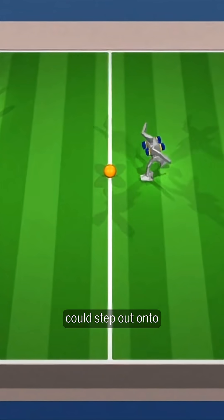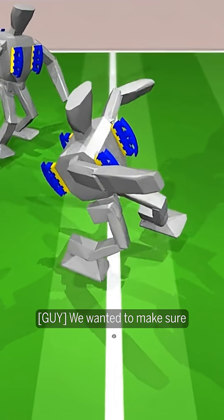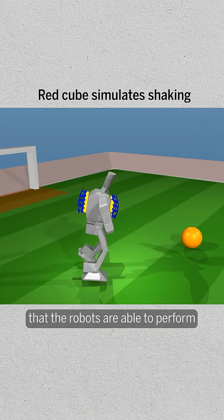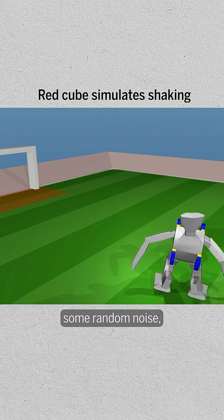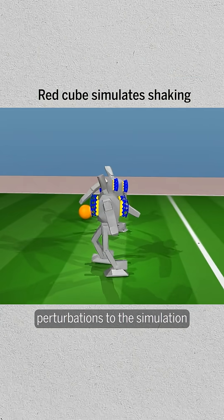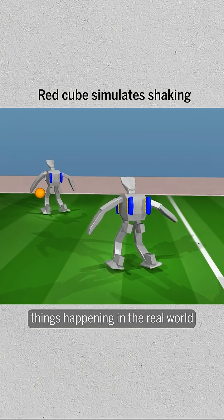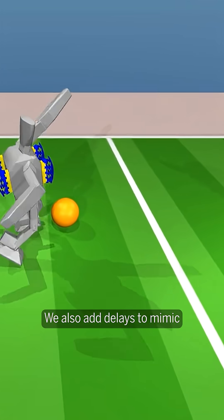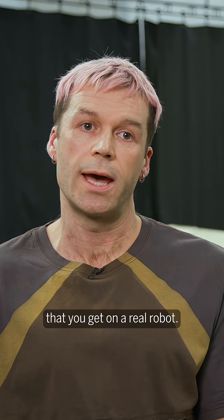Before the robots could step out onto a real soccer pitch, the team had to give them one more hard lesson. They wanted to make sure the robots are able to perform when the world is not quite as expected, by adding random noise and perturbations to the simulation so the robots get used to things happening in the real world that they don't necessarily anticipate. They also added delays to mimic the actuation delays on a real robot.